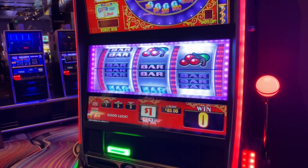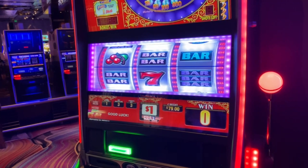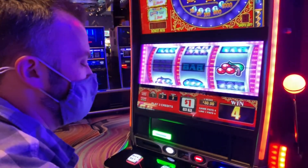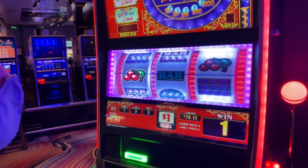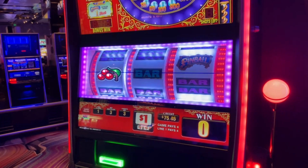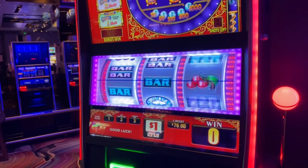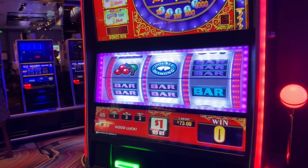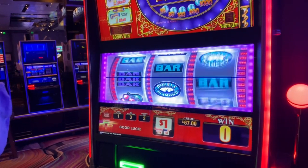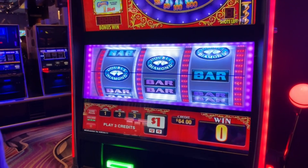$9 — it's easy when I just keep moving. $12, $15, $18, $21. $24 — okay, now we need to actually start keeping track. $24 in. $27, $30, $33 — oh, so close! I'm gonna go ahead now with these cherries. $36, $39, $42, $45. Oh, $48 — all right, I am gonna move machines.